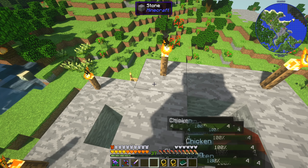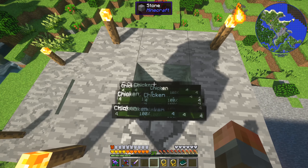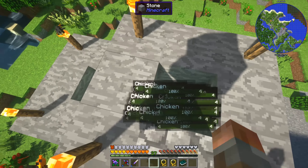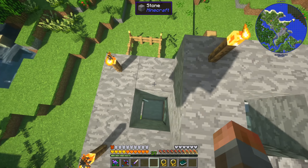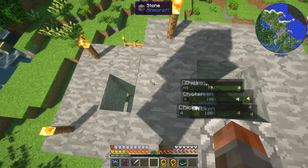Welcome back to Enigmatica 2 Expert Mode and to my little chicken farm. I did mention in the previous episode about these chickens. I decided to take them out, put them in that fence and breed them a little bit until we had enough of them. You can hear now that they're starting to produce enough eggs, and every so often one of those eggs will turn into a chicken, which will just stay in this little box here, so we can use those for blood magic if we want to.